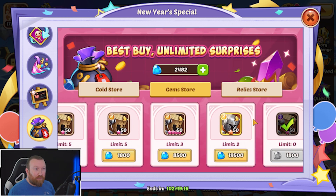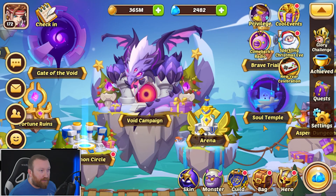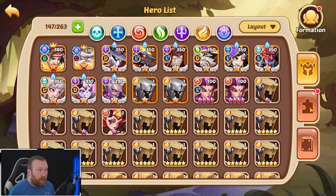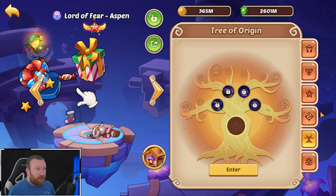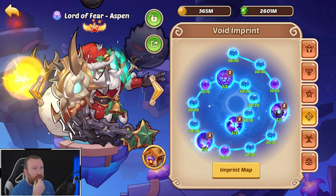Besides that, I think we're just done with the gem store. We're not gonna be able to get anything from the relic store. Our next focus is going to be the tree here — getting this one leveled up as well. What do you run right now — damage reduction, crit, and block? I like that.